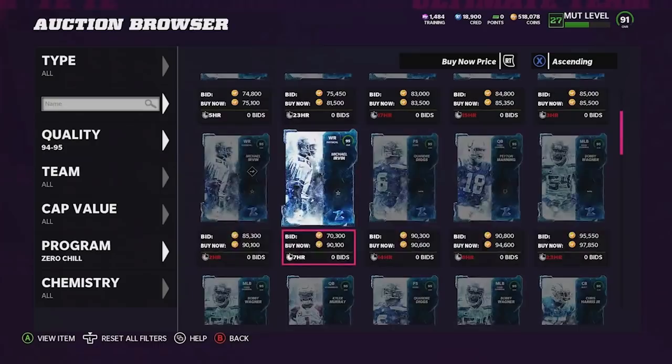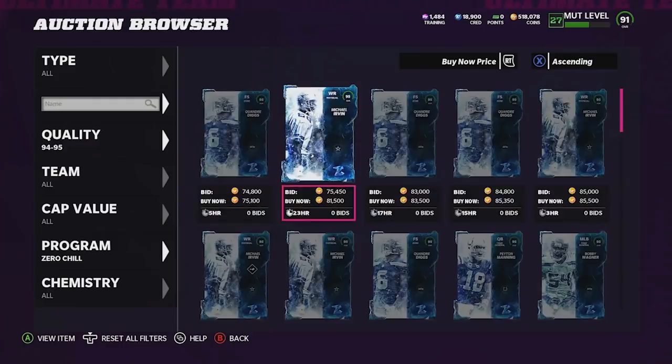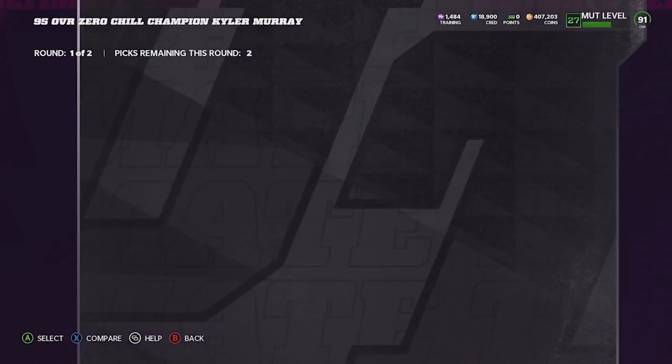These 95s are kind of cheap to be honest. Out of all of these it's looking like Kyler Murray has the most value. We're just gonna go ahead and complete the Kyler Murray set. To complete Kyler Murray it's looking like we're gonna be spending about 110k. If we can sell him back for around 90k, we're only gonna be losing about 20 to 30k, and we're gonna be getting three 93 studs. I can't really complain about that one bit.